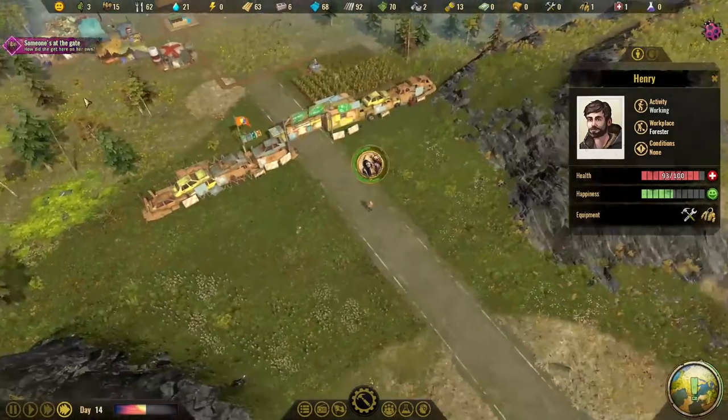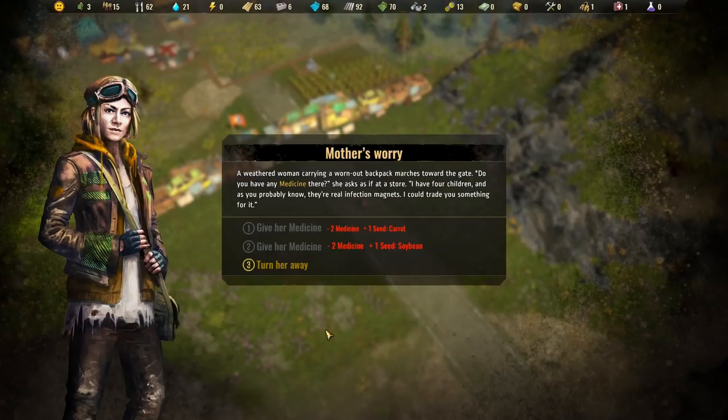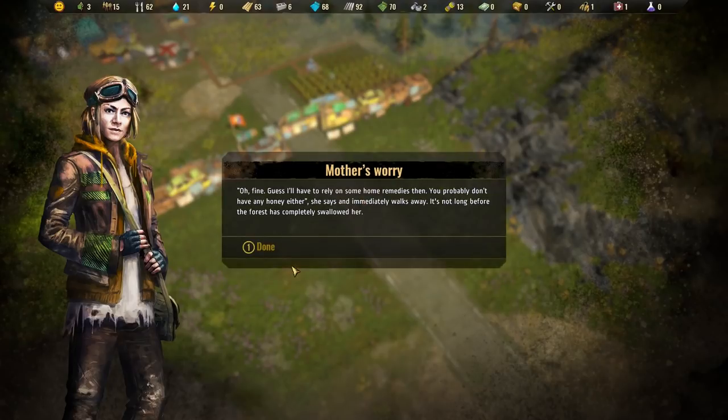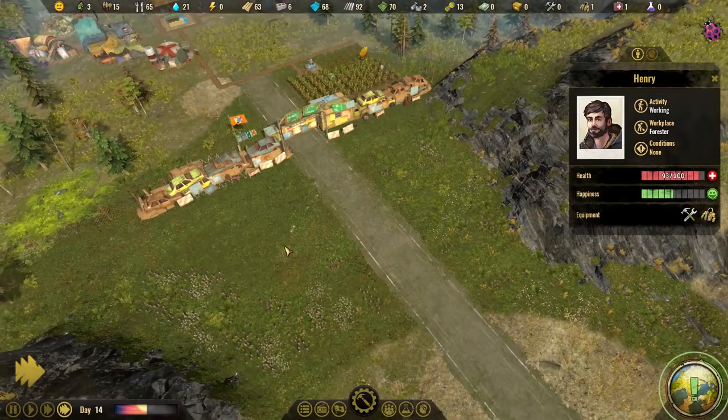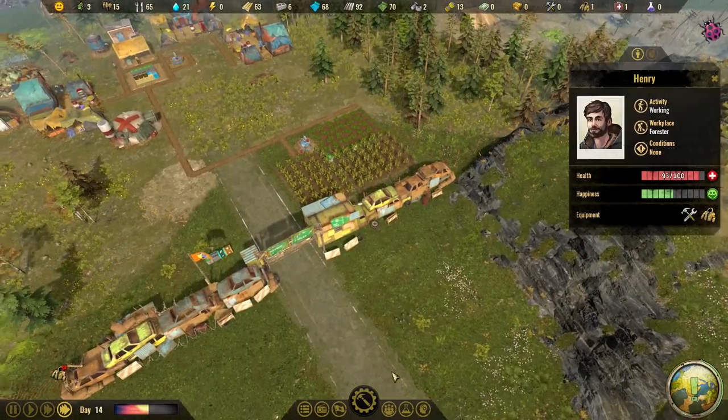Someone's at the gate - hello. A weathered woman carrying a worn-out backpack marches towards the gate. 'Do you have any medicine? I have four children and they're real infection magnets. I could trade you something for it.' They give us food. We haven't got any medicine though, sorry. 'I'll have to rely on some home remedies then.' And she immediately walks away - it's not long before the forest has completely swallowed her.